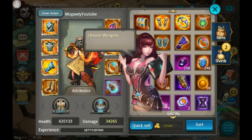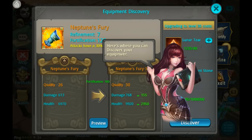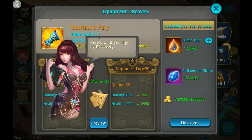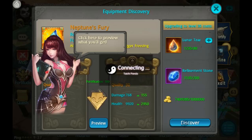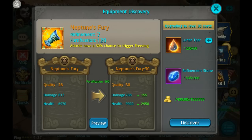Choose weapon upgrade, discover — here's where you can discover your equipment. Here are the conditions: fortify level 100 is needed. Here's what you'll get by discovery — a bit of a damage and health boost, and even the name can change, which is interesting. For the first discovery to level 30, we need 80 lunar tears and 200 refined stones.